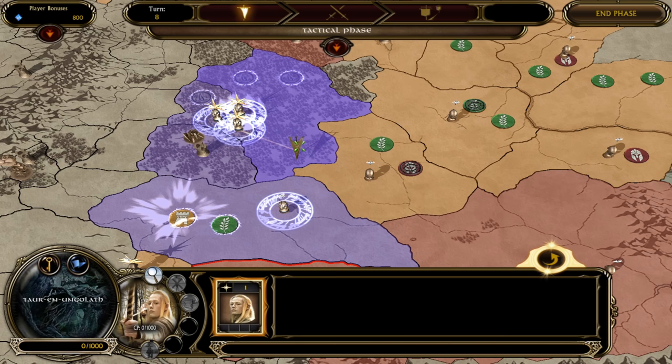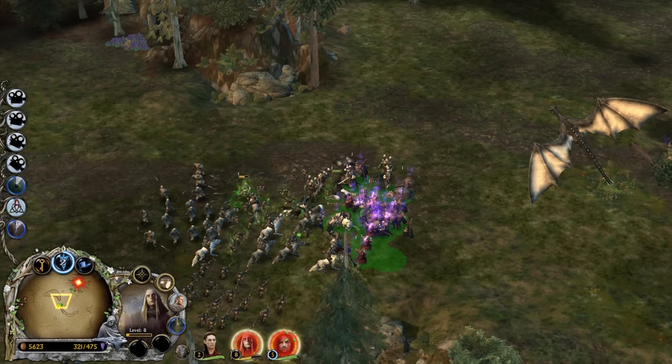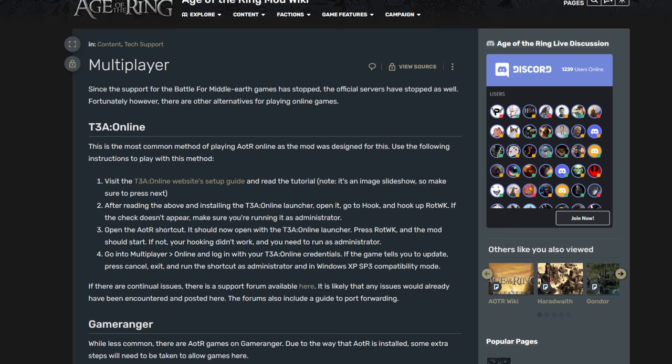When you're done with the linear campaigns, there's War of the Ring, as well as Classic Skirmish, which has never been better thanks to the faction, unit and ability overhauls. Lastly, there's multiplayer. PvP and co-op multiplayer are available through community means since the official EA servers were shut down many years ago. The easiest way to take part is through T3A Online, and there's a guide available on the AOTR wiki. Besides that you could also use Gameranger, which does require a few more steps to get running, but it's by no means a difficult process.